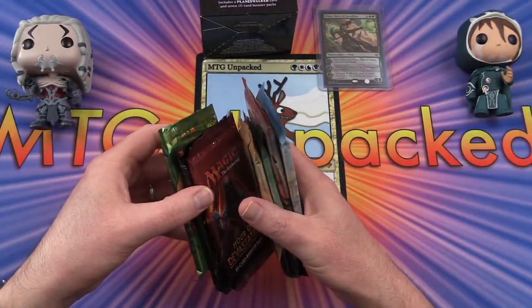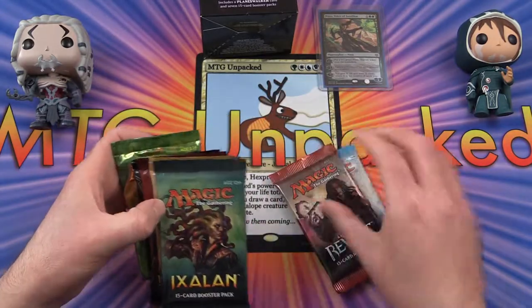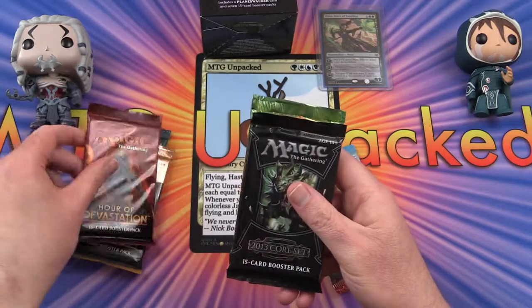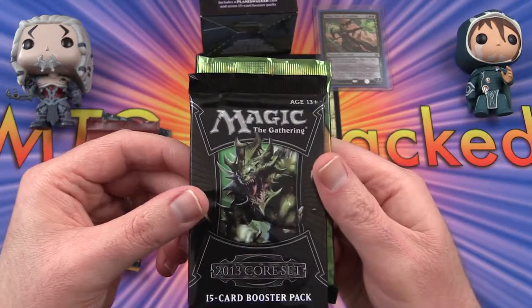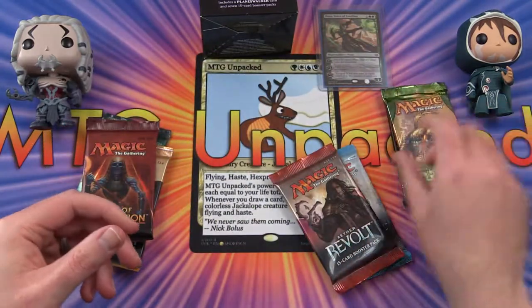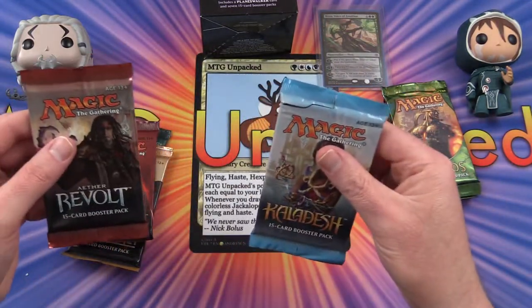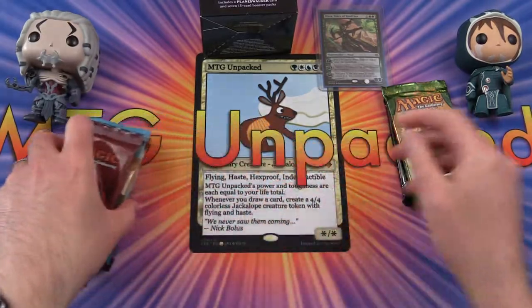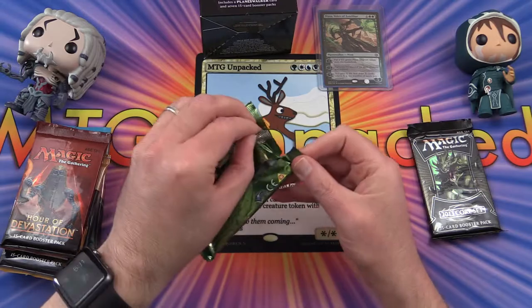As for the packs, we've got an Ixalan, Amonkhet, Hour of Devastation, a 2013 core set, and Theros — so those must be the two mystery ones — and Aether Revolt and Kaladesh. Let's go for the older ones first.